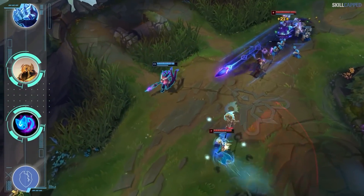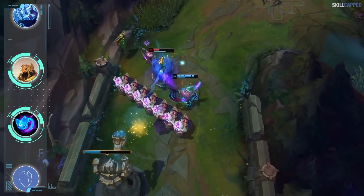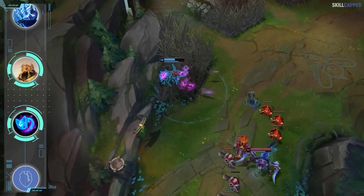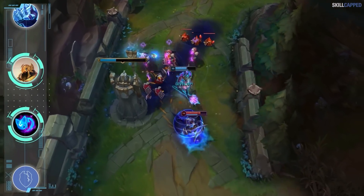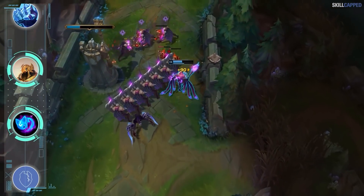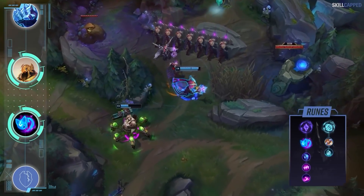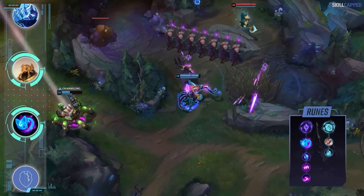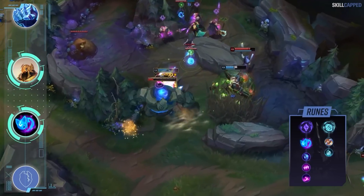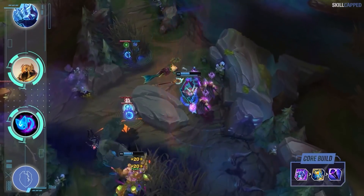Aery will work much better in ranged matchups or against heavy mobility where you won't be able to weave in consistent W autos. Both times the setup was run at Worlds the matchup was against LeBlanc, and due to how mobile that champion is, Aery will offer more power than other rune choices. The complete rune page is Aery followed by Mana Flow Band, Absolute Focus, and Scorch. Running Absolute Focus and Scorch puts heavy emphasis on laning power. For secondaries grab Biscuits and Time Warp Tonic. Build-wise, Luden's rush into Zhonya's 2nd and Void Staff 3rd works well.